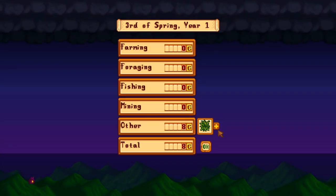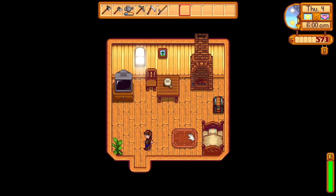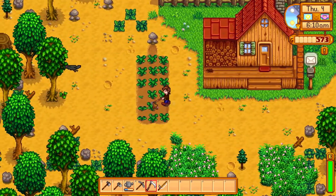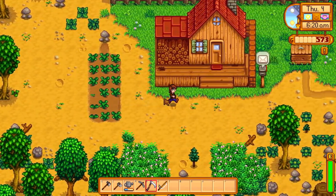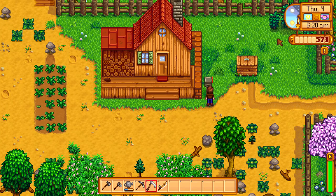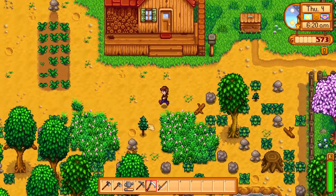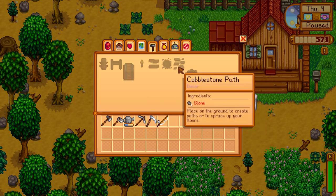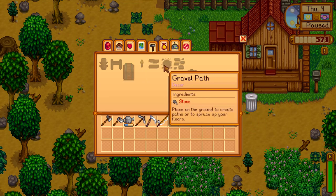Third of spring, year one. Apparently we sold eight of those. We got eight gold. Fourth of spring, progress has been saved. I probably should look at the fortune teller. You stupid crow! Apparently we need a scarecrow or something around here. We got some mail - Pierre has got you covered, stop by Pierre's General Store today and check out our affordable size 24 backpack. It's like I was just talking about that!